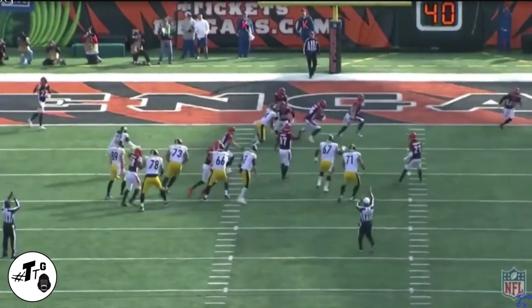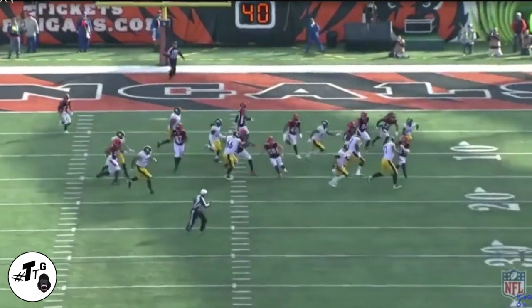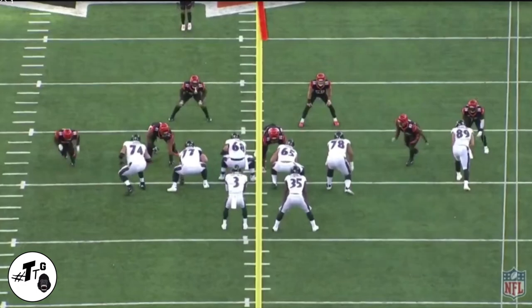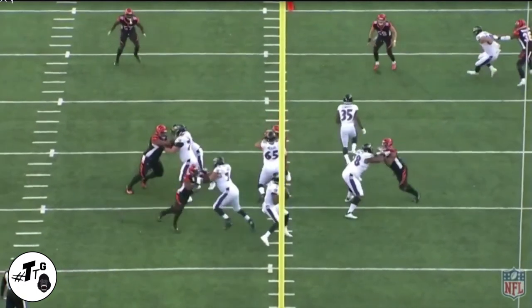Base 11 personnel cover one is the coverage. Williams is in outside leverage on tight end Andrews. He does a good job with his footwork — not being overly aggressive, but aggressive enough — to disrupt the hitch route for a pass breakup.